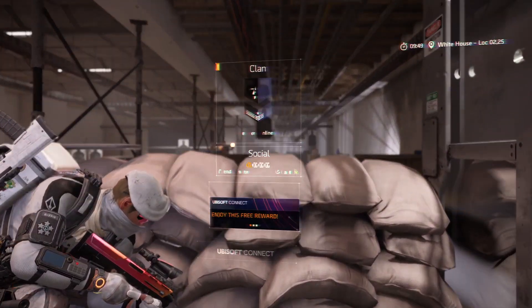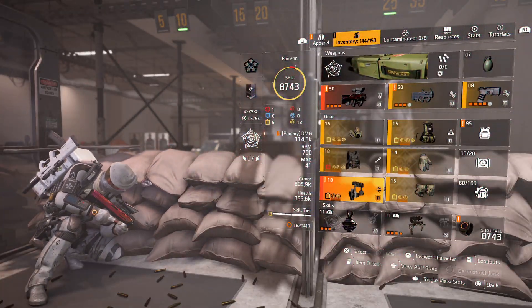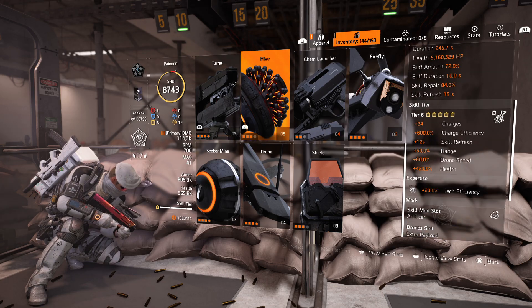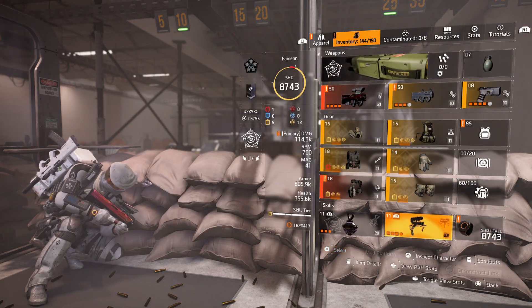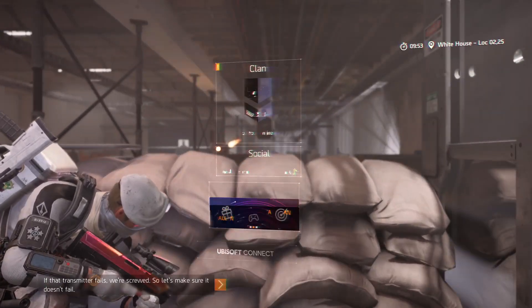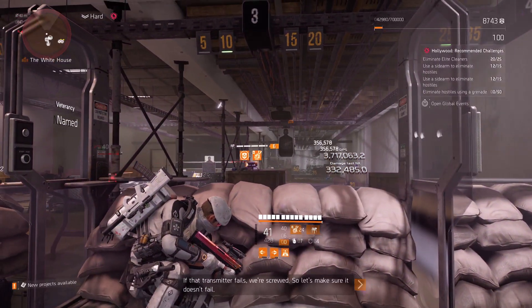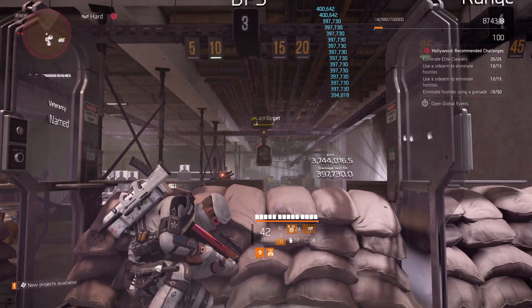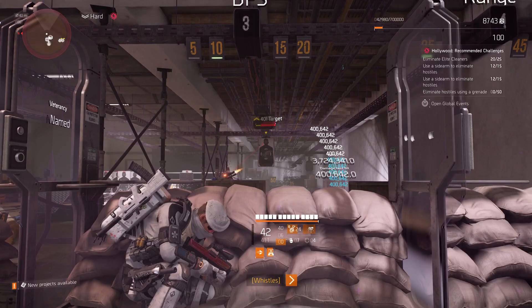My turret and my Artificer are at 20% tech efficiency, and my turret is at 22% damage. This is a build that's hitting for 400,000, and it does it rather consistently, as you can see.